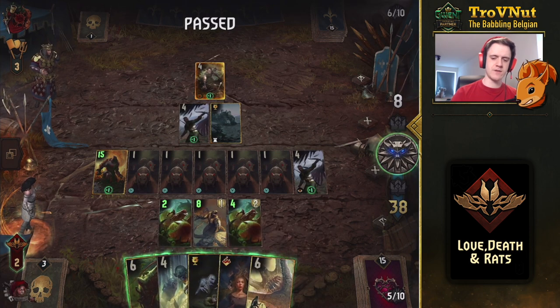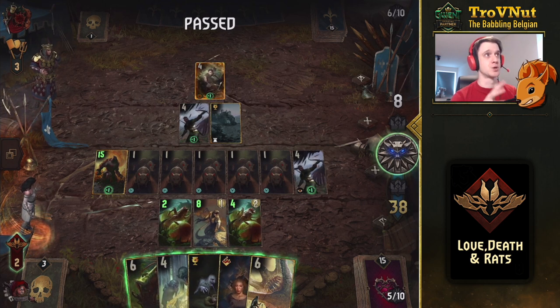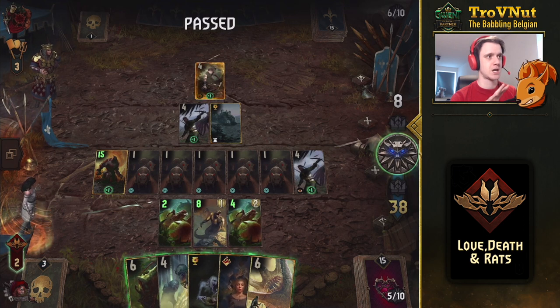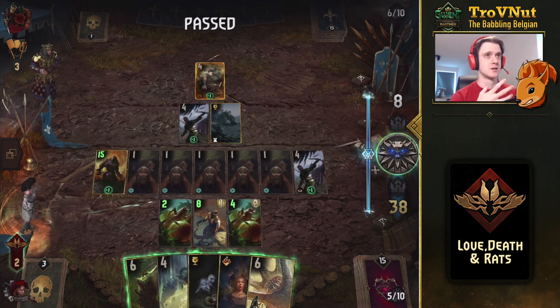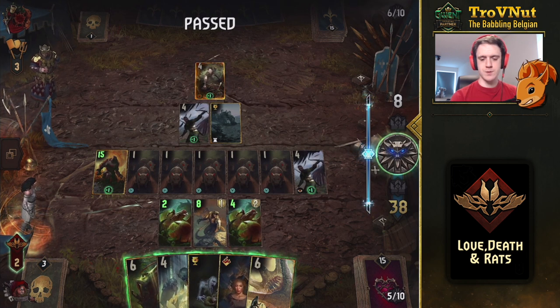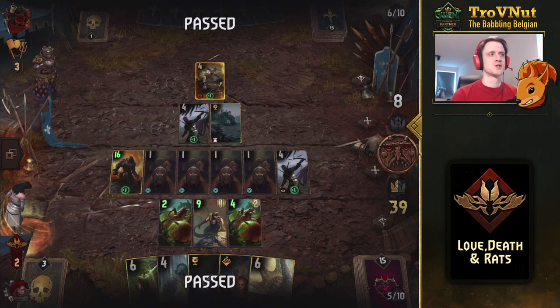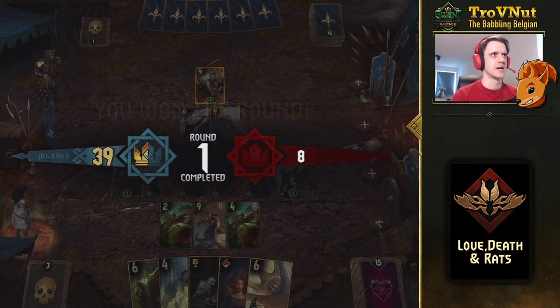If I win this first round, what I usually want to do with this deck is push. Since there's Urden in the opponent's deck I want to be careful, but I'll push aggressively. So let's pass. That gets another rat destroyed but that doesn't really matter — we won the round by a lot.